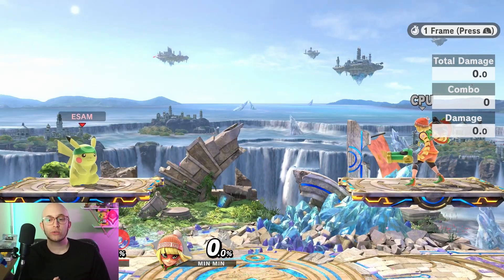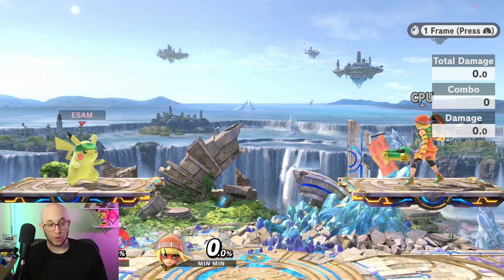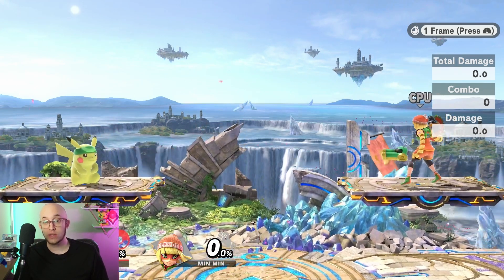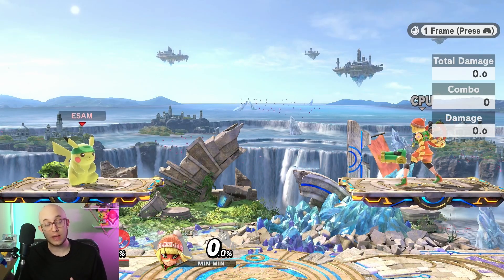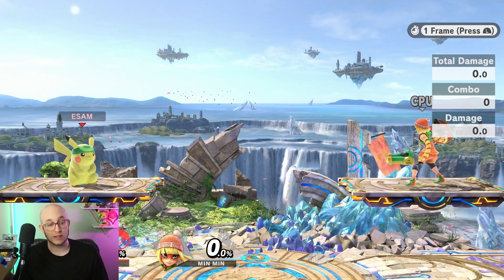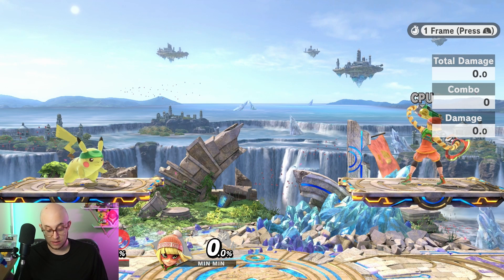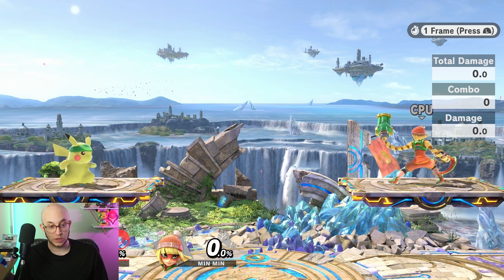When you try to do an aerial through the platform, you also have to wait two frames, then wait a frame, then hit A, and you'll do your aerial. If you try to do it quicker than that, you will still get a grounded jab or grounded whatever move you try to do. You can also use forward A and stuff like that. If you do one, two, and then immediately A, you end up getting jabs still.